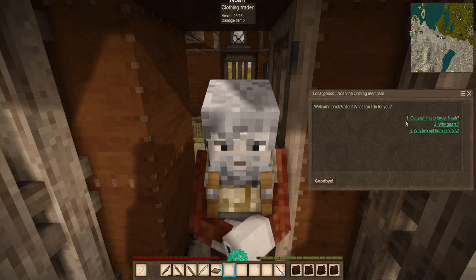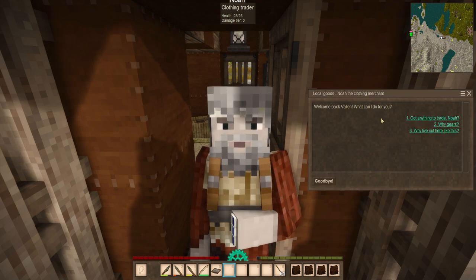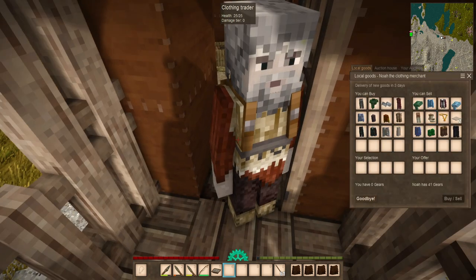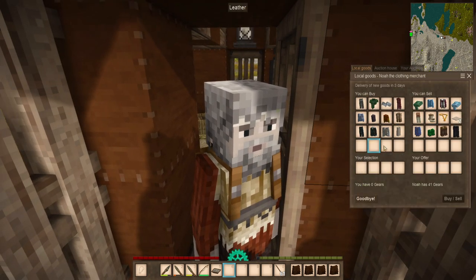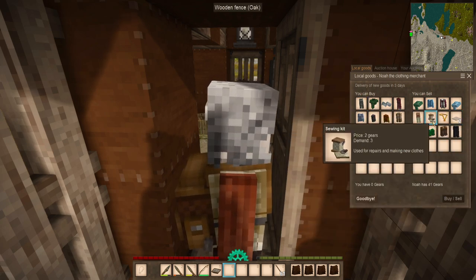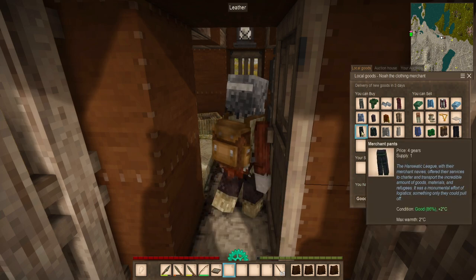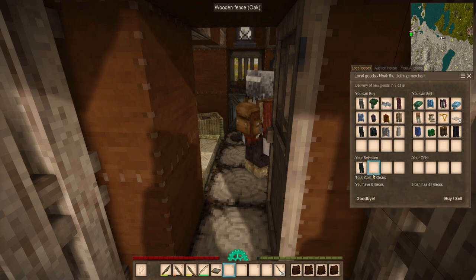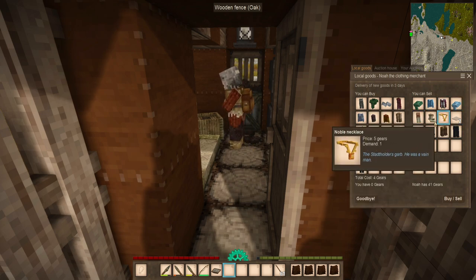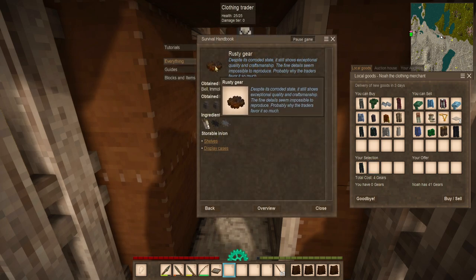If you right-click on them, you'll get a little UI that pops up that you can also talk through. I'm just going to ask them if they have anything to trade — you can go through different speech options. The first time you speak with them, you'll have a few more to choose from. This is your main thing with traders: you are here to trade. This is the stuff that you can buy, and this is the stuff that they will buy from you. Once you choose the item, you can select it and offer up what you're putting in, whether it be any of these items or just some straight-up gears. Your total cost is gears — rusty gears, specifically.